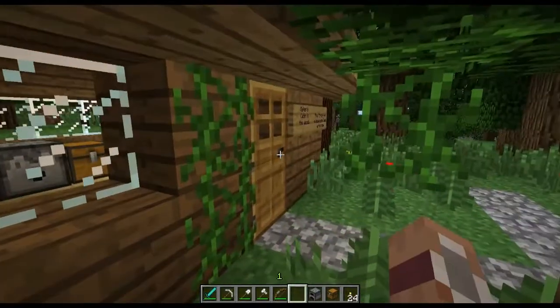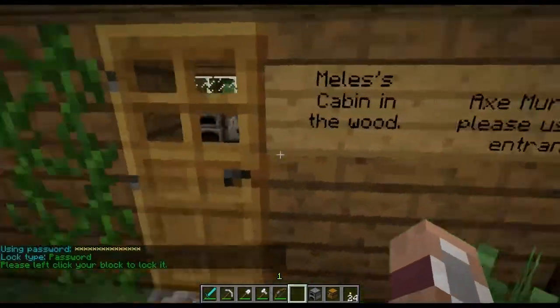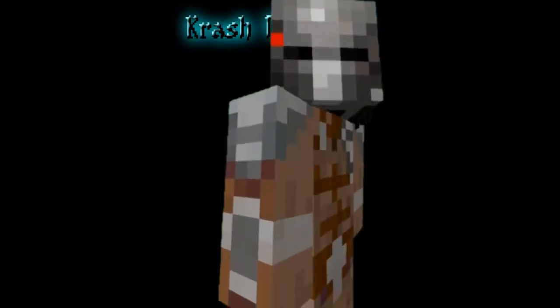You can also create a password protection by doing /c remove and punching it, then typing /c password followed by the password and punching it again. Whatever you've applied that password to will stay unlocked for you for the duration of your session. But if you log back out and come back in later, you can unlock it by trying to open it and then typing /c unlock followed by your password.